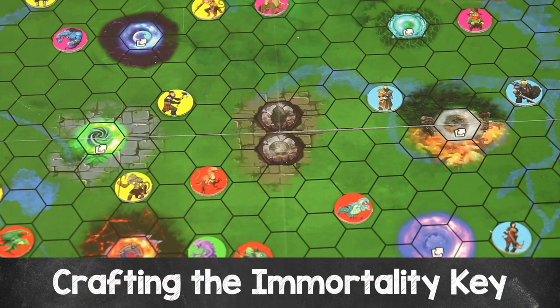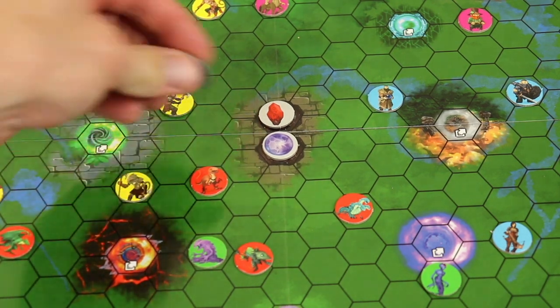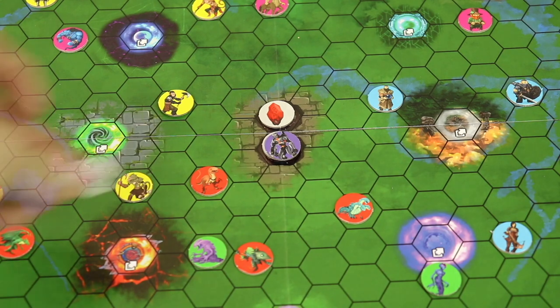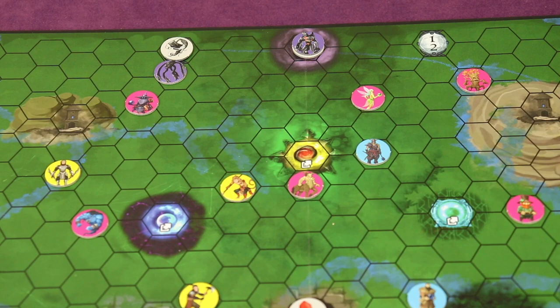One win condition is activating the immortality key, but first you must craft it. In the middle of the board are two spots: one requires the Philosopher's Stone and the other the anti-matter. Once both items are dropped off at their spots in any order, the immortality key is created. Neither item can be picked up once placed there. The player who drops the second item carries the key, then must bring it to the exit portal at the top middle of the board and spend an activation point to activate it — winning the game, though every other player will be targeting them.